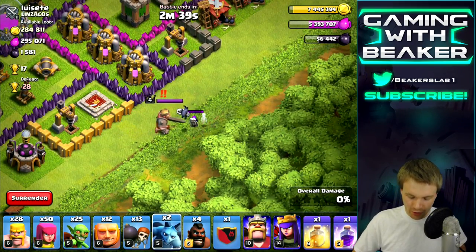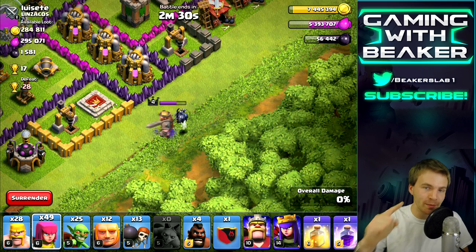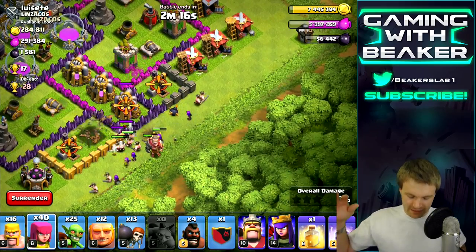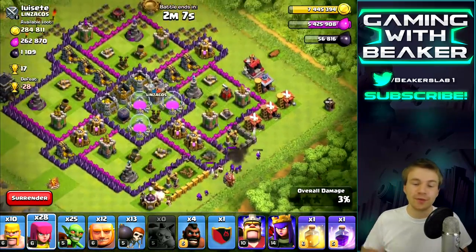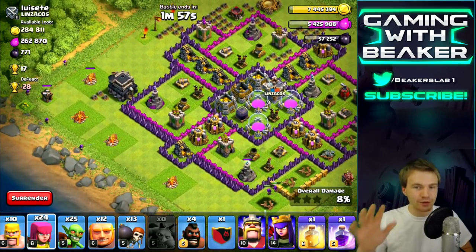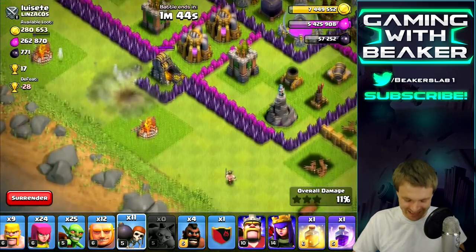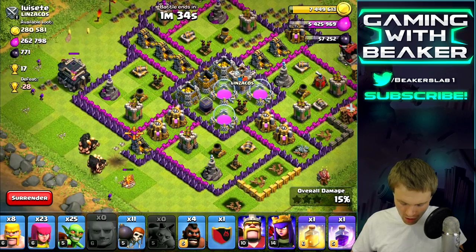Let's check and make sure we're not getting trolled by traps again. He left us some skeleton traps — classy, I like it. You can kill the king and skeleton traps with minions. The king will walk away but skeleton traps don't go anywhere, so you can kill them with one minion — remember that. Now it's time to take out these drills. Just a couple barbs and archers, we don't want to use any giants yet because we're using those for the main push. The wall breakers beat the bomb — that was sick.